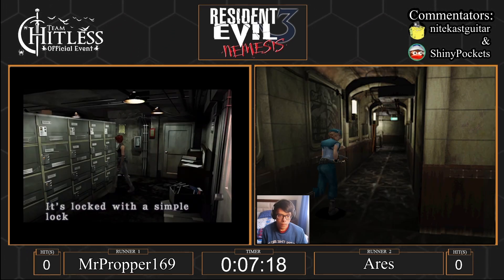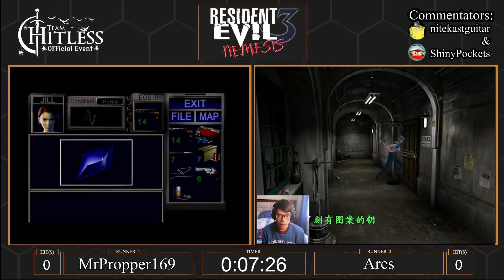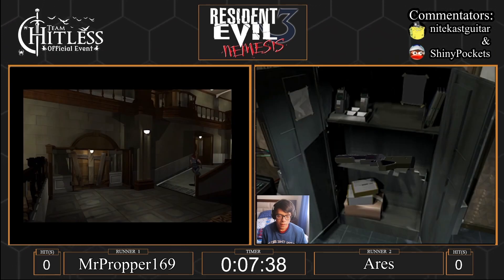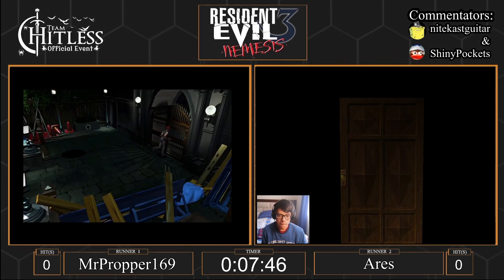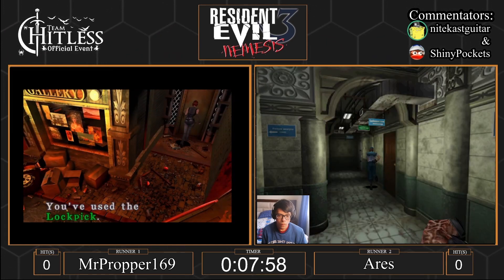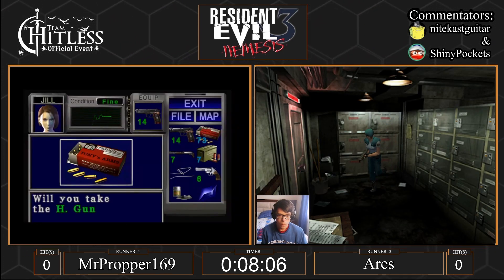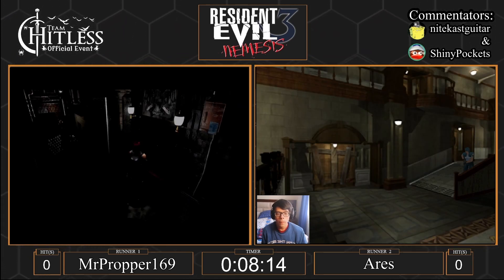Proper just got his mag and his second Nemesis encounter. He's going to zoom out of there. Ares is just now arriving at the STARS office — let's see what he gets. He gets the Grenade Launcher! That's a very big advantage. The Magnum, strong as it is, is not as versatile. The Grenade Launcher has a lot of use against different enemy types, and it's easier to gain access to its ammunition. You can start mixing ammo for it earlier. Grenade Rounds can be combined with any gunpowder to make something better.